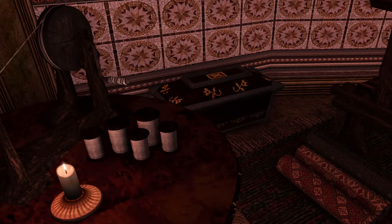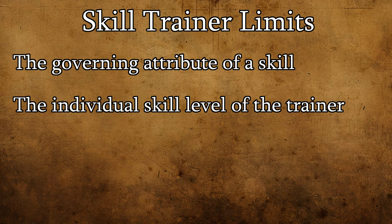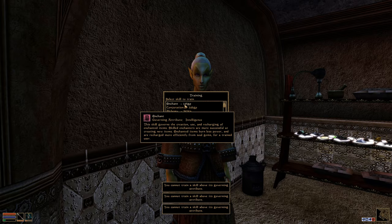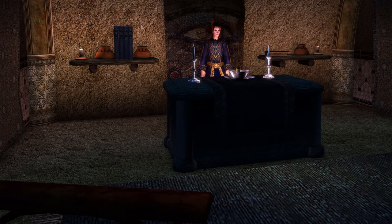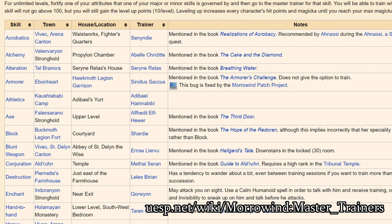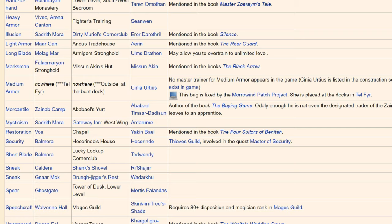Now that we've covered the bare-bones fundamentals of skill trainers, we can go more in depth. The amount by which a trainer can increase your skills is limited by two things: your character's attributes and the trainer's own individual skill level. Every skill in Morrowind is governed by an attribute, and a skill can only ever be trained by an NPC as high as its governing attribute. A trainer also cannot train you higher than their own skill level. There's really no way to know what every trainer's stats are without looking them up first. However, each skill has its own master trainer who can train you all the way up to 100. There will be a link in the description to a useful table from UESP.net that lists all of the master trainers and where to find them.